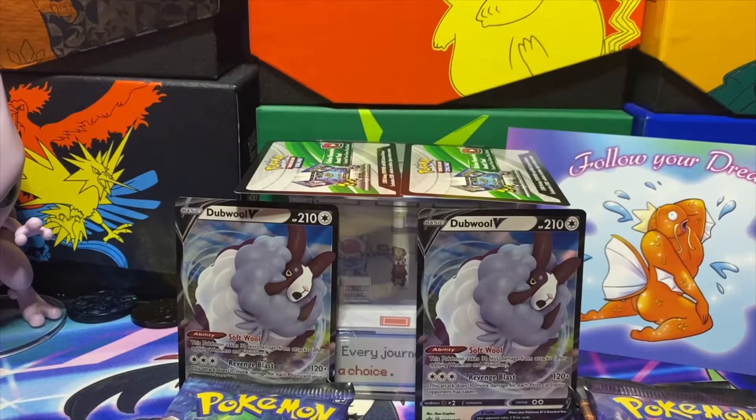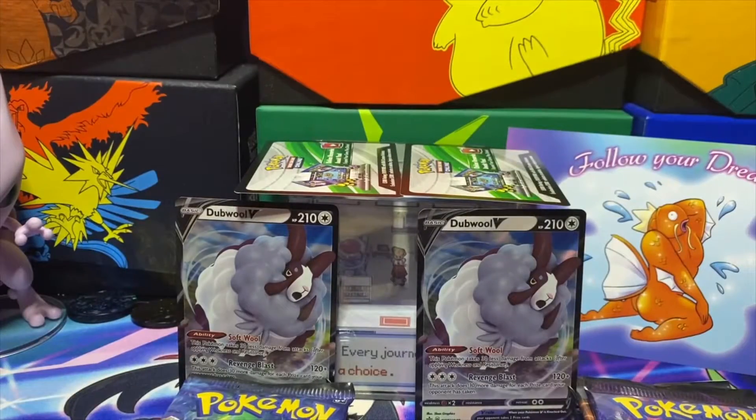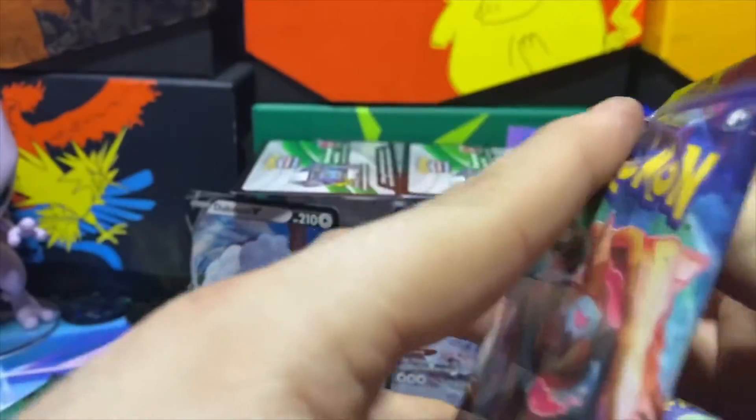Alright guys, we're back. We got both of those open. As you can see, we got two Dubwool V promo cards, two Dubwool V jumbo cards, two code cards, and eight Champions Path booster packs — eight more chances to get that shiny Charizard or the rainbow rare Charizard. Let's get into it.